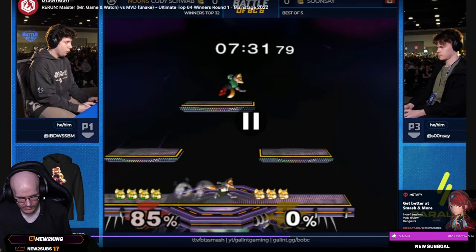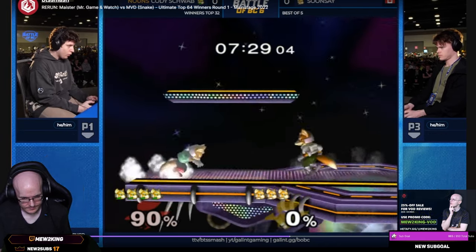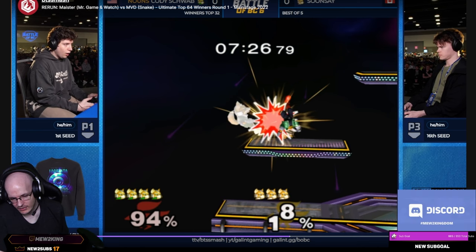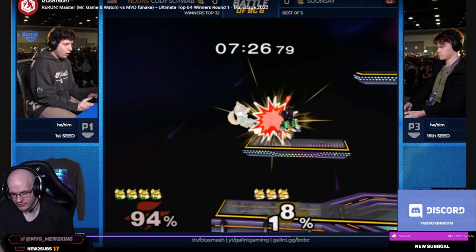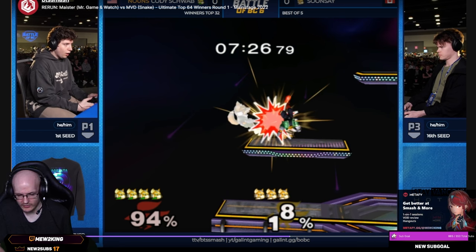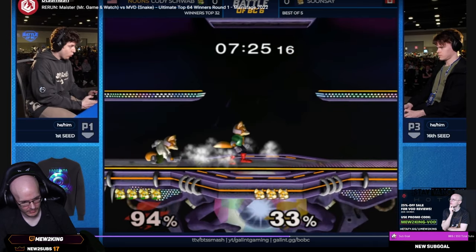That was a perfect up-air that covered everything except roll to the right — and he would have had a big advantage on roll to the right. This is a real, if you want to be a Fox ditto master, you should watch this up-air. See that up-air? It might not look like it would cover that, but when characters tech roll their body is kind of fat — the hurtboxes are fat. So it only takes a tiny part of that fat hurtbox, the edge of a leg or head, to hit that up-air and it still counts as a hit.